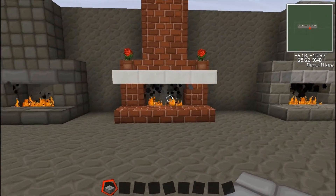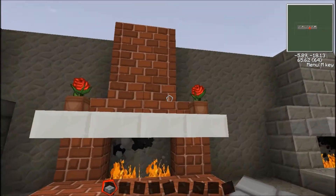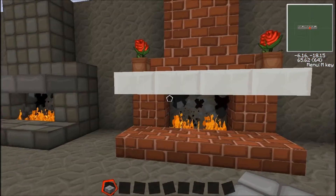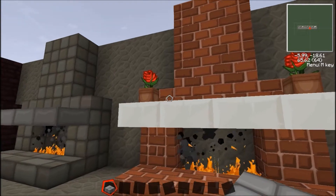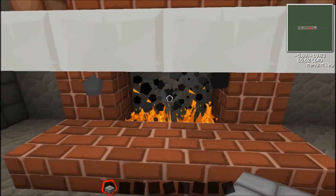This next one is brick and I have quartz slabs. I put the flower pots on top to kind of show a little mantle. Maybe you could put a painting up there, or item frames — whatever you want to do.